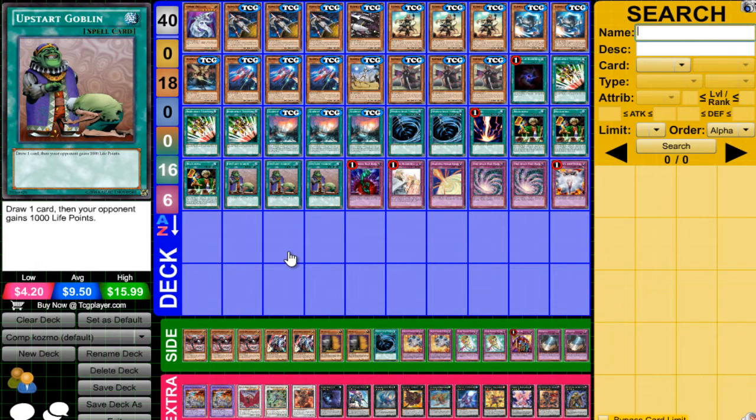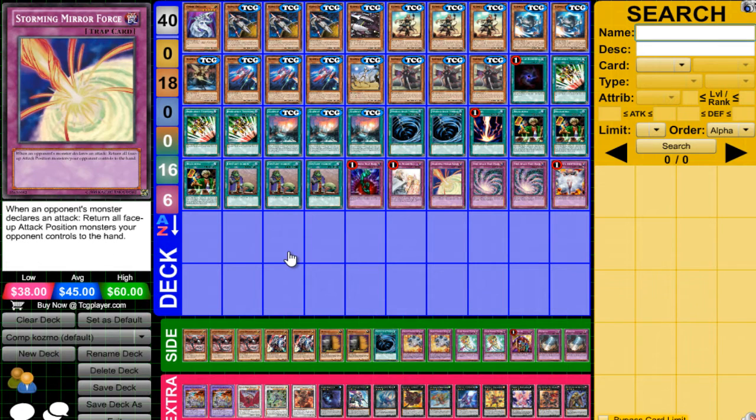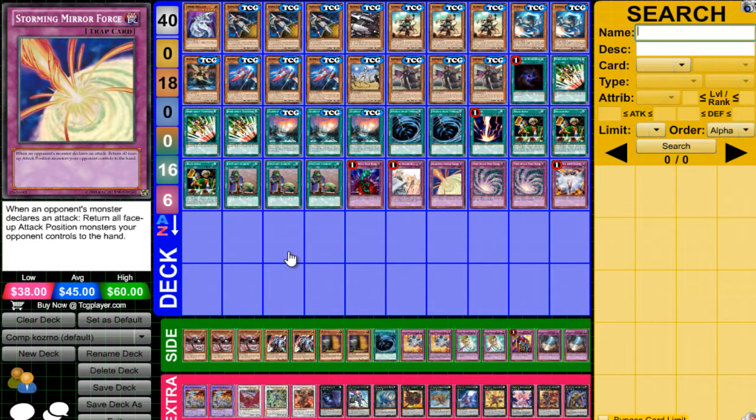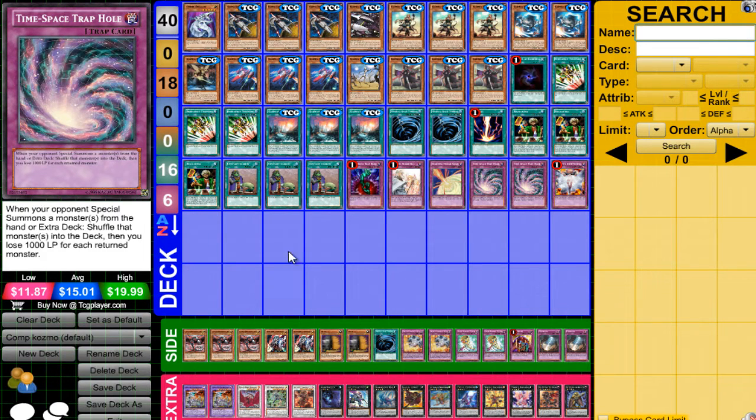3 Up-Star Goblin — pretty standard, Destroyer Power. Bottomless Trap Hole — standard. Warning — standard. Storming Mirror Force — when this card came out I wasn't liking it, but in this format I feel it's really good because it can get rid of a lot of problematic cards and there's not a lot of outs to it unless you destroy it. 2 Time-Space Trap Hole main deck — really good because in a lot of the current meta everybody special summons from the extra deck or hand. Vanity's Emptiness — stops anything from special summoning.